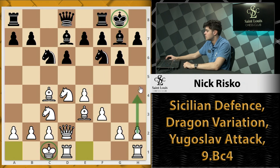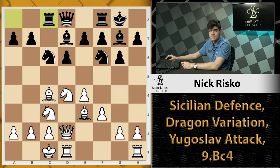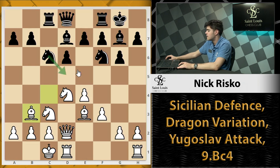Whenever both sides castle on opposite sides of the board, both sides are going to be rushing to push their pawns to attack the enemy's king — we're going to try and break down their fortresses. We're going to play Rc8. In the Sicilian, this is a very common idea: we want to put a rook on c8 to take control of the open c-file. Bb3 is a little bit of prophylaxis against Ne5, because we don't want to move this bishop with tempo.